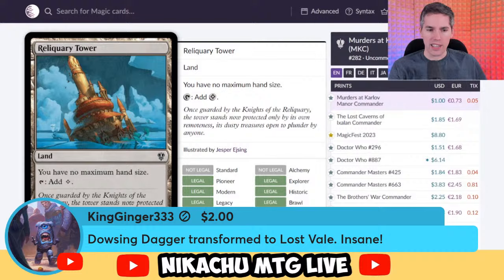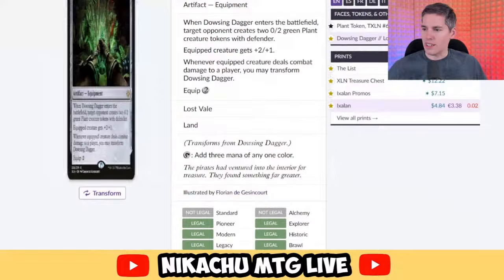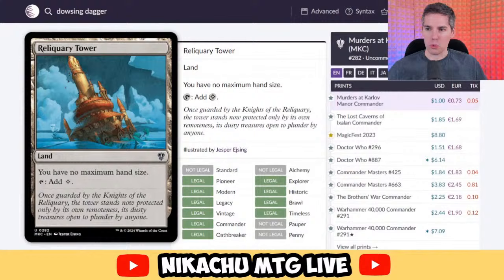King Ginger's Dowsing Dagger transformed to Lost Vale — this doesn't count! It needs to be a land first, not an equipment first and land second. This is an equipment, so we're going to save that for some other show.